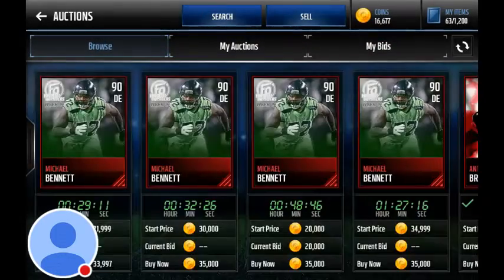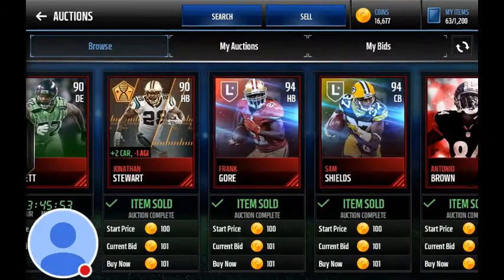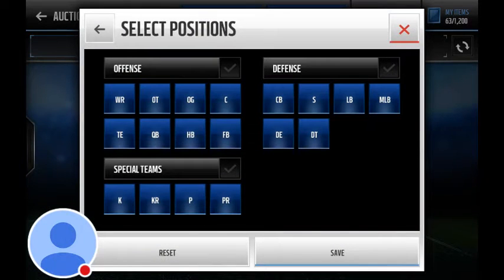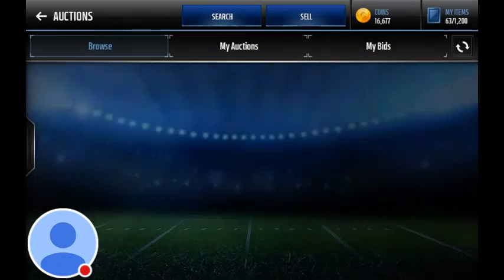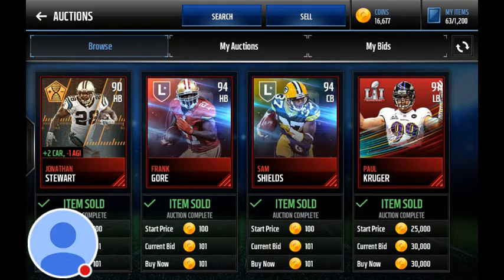And what you're going to do, because all these people are going to pop up — see all these people right here? Stuart, Gore, Shields, Kugoo. What you're going to do is you're going to want to take it — you're going to take out the defensive end and the pokey turner filter. And there you go. You can snipe these players. I actually sniped a few of them.